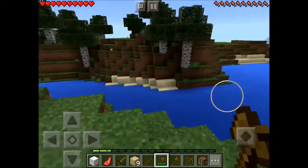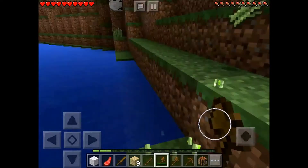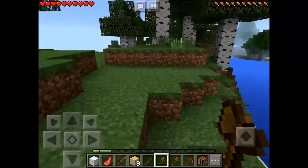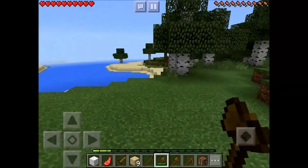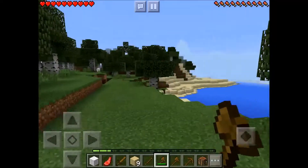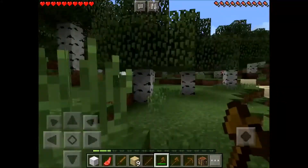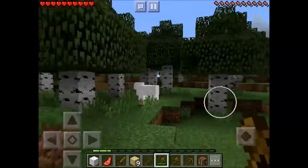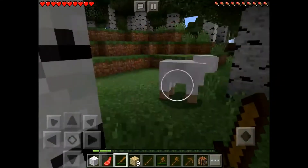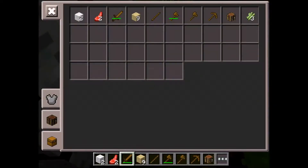I'm gonna set off — oh, sugarcane! I was going to look for some sugarcane and here I found them. I also want to make a cake, find diamonds, find emeralds, and defeat the Wither — those are the four challenges I want to do in this series of videos.